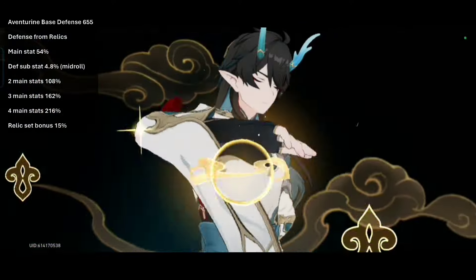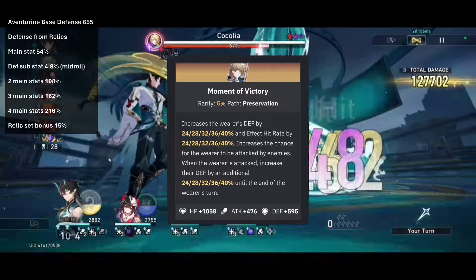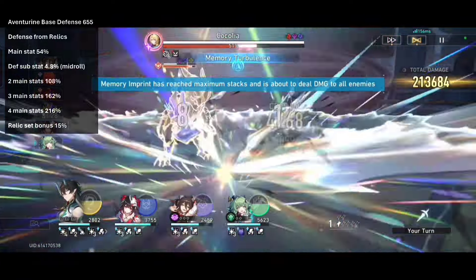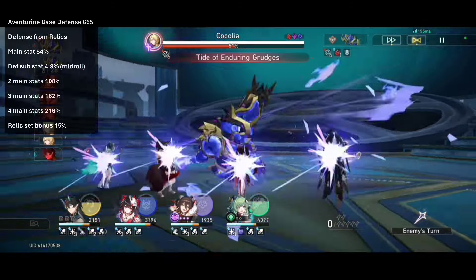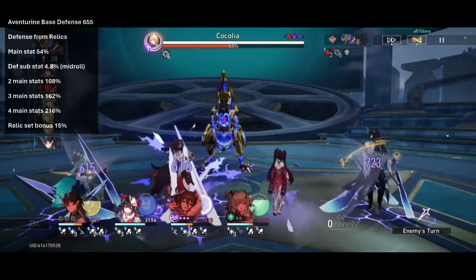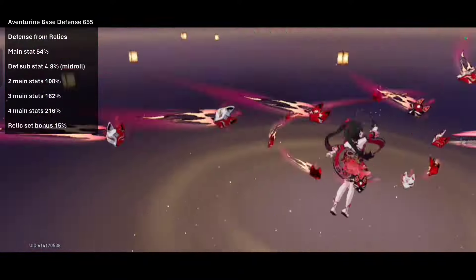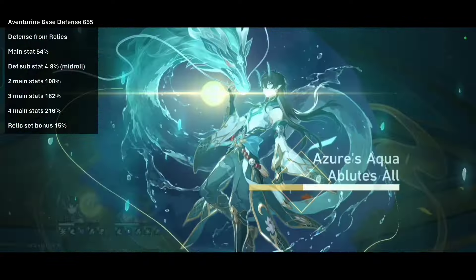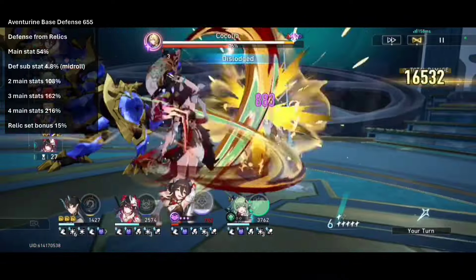Now for the technically free-to-play lightcone. Moment of Victory: +596 base defense, and at R1 it gives 24% defense from its first passive. It also has a second defense passive that gives another 24% defense if the wearer is attacked until the end of the turn, and also gives a higher chance to get attacked. If only the first passive is active, you need 196% defense — that's 3 main stats and 7 substats. If both passives trigger, you only need 172% defense — also 3 main stats but only 2 substats. It could even be done with 2 defense main stats and 13 substat rolls spread across 4 relics, averaging 3 rolls on each relic.